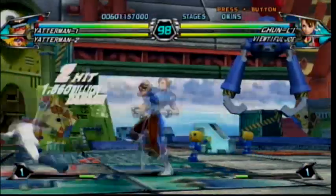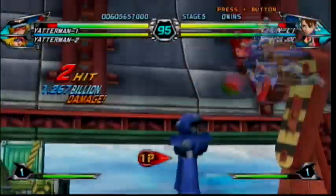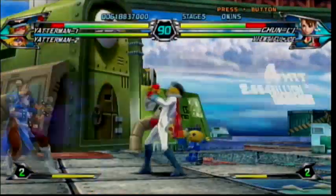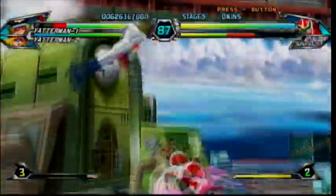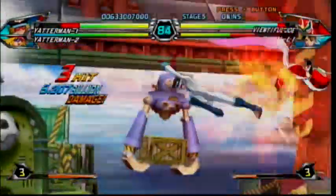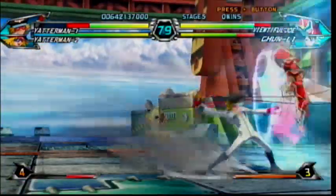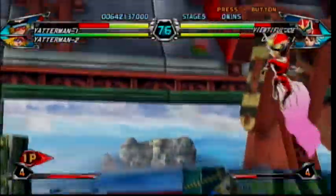Stop it, Chun-Li! I'll run straight at you — I don't care, I'll run straight into danger, I'm Yatterman No. 1! Seven-hit combo out of nowhere. I want to see if I can connect that burning combo. Damn it, Beautiful Joe — of the Beautiful variety. I pressed the wrong button again. I want to do the off-the-ground style attack. Can I knock him into a crumple state?